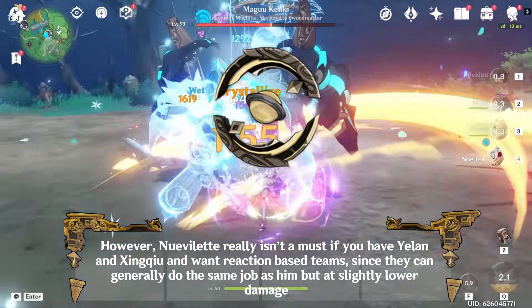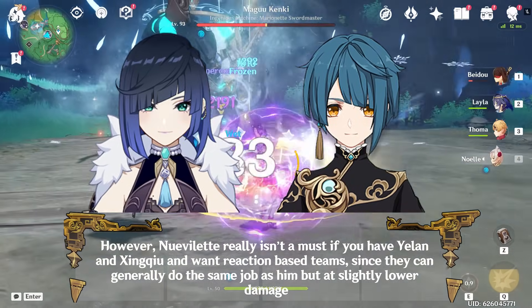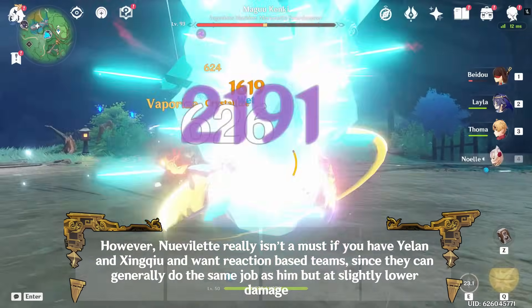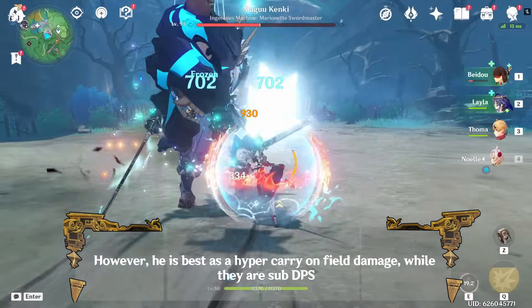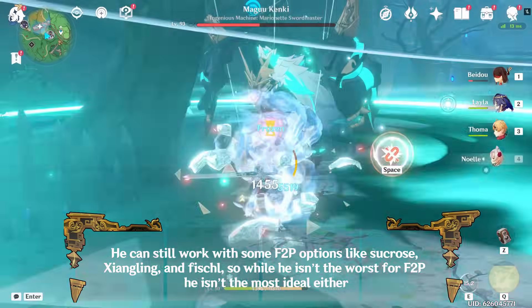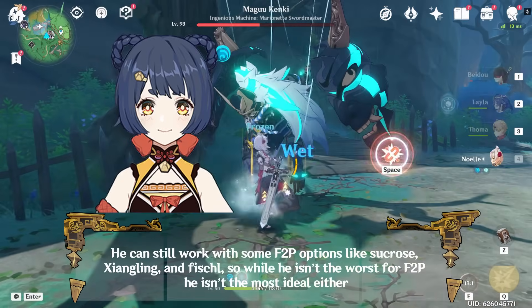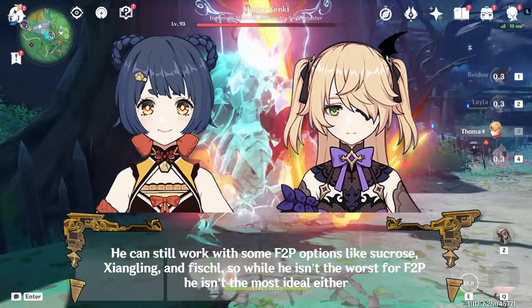However, Neuvillette really isn't a must if you have Yelan and Xingqiu and want reaction-based teams, since they can generally do the same job as him but at slightly lower damage. He is best as a hyper carry on-field DPS, while they are sub DPS. He can still work with some F2P options like Sucrose, Xingqiu, and Fischl, so while he isn't the worst for F2P he isn't the most ideal either.